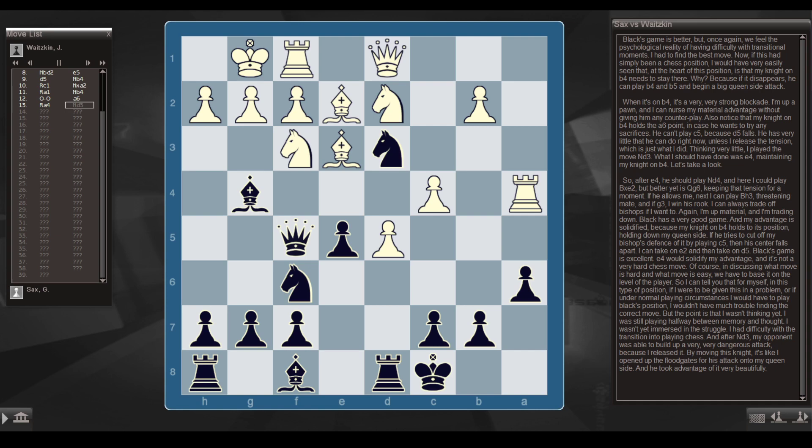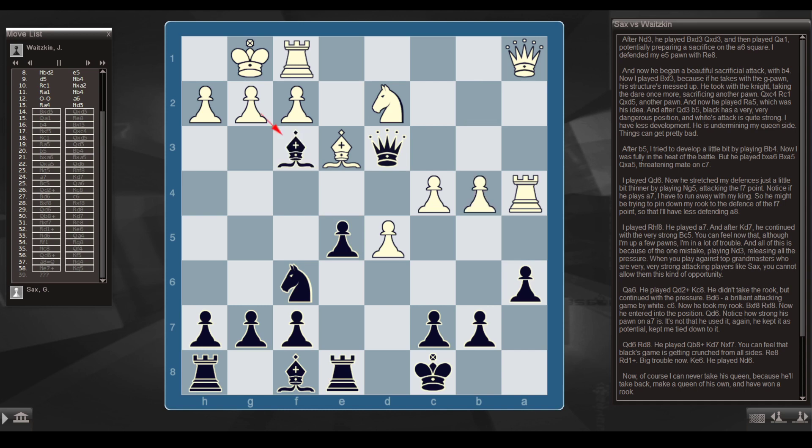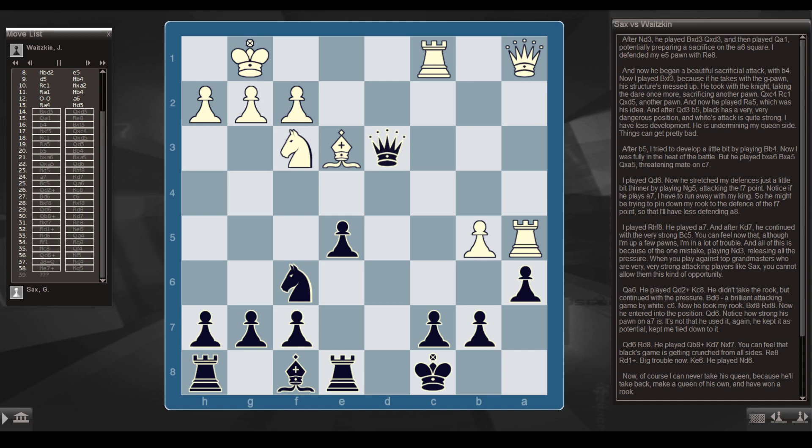He took advantage of it very beautifully. After Nd3, he played Bxd3, Qxd3, and then Qa1 — potentially preparing a sacrifice on the a6 square. I defended my e5 pawn with Re8. Now he began a beautiful sacrificial attack with b4. I played Bxf3, because if he takes with the g-pawn his structure's messed up. He took with the knight, sacrificing another pawn. Qxc4, Rc1, Qxd5 — another pawn. Now he played Ra5, which was his idea. After Qd3, b5 — Black has a very, very dangerous position, and White's attack is quite strong.